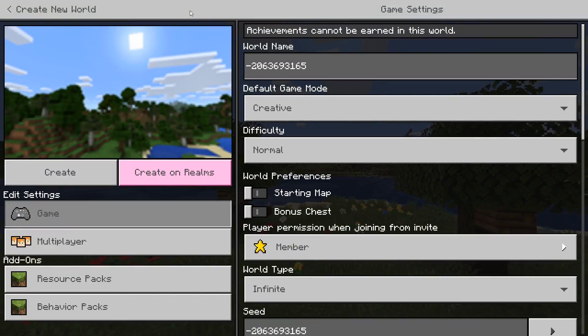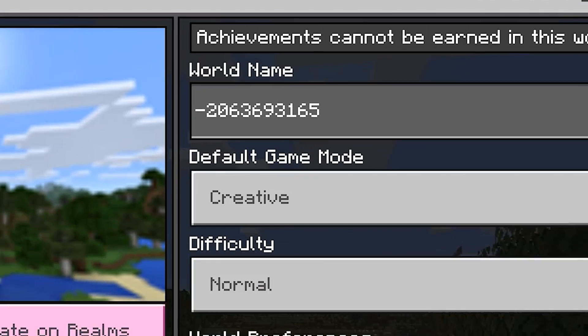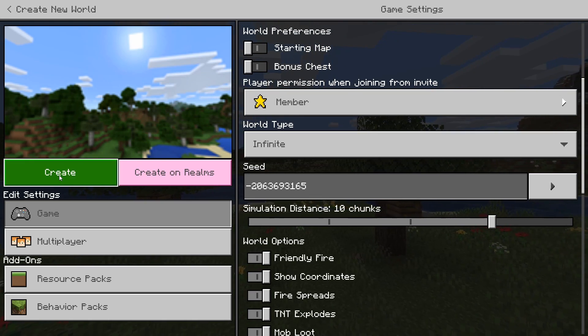We have come into bedrock for today's seed and the seed is minus 2063693165 - it's in the world name, don't worry, I haven't forgotten to put it in the seed box as well. I'm getting the hang of this bedrock. Let's create the world - this is in 1.16 for bedrock, the first time I've come into 1.16 for bedrock.